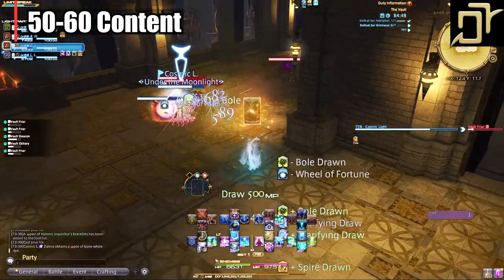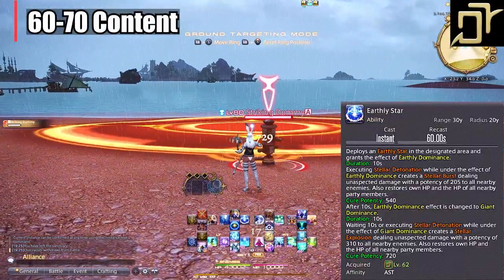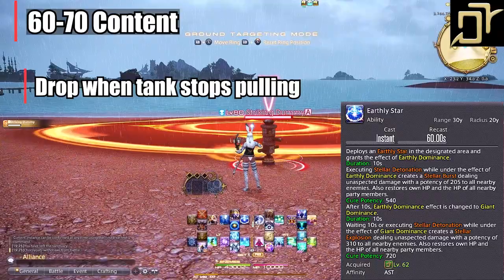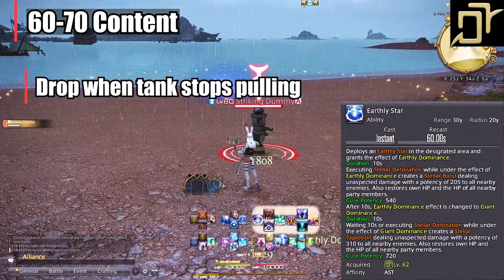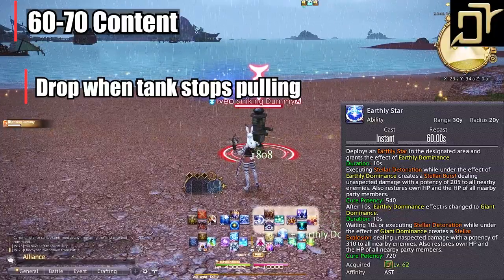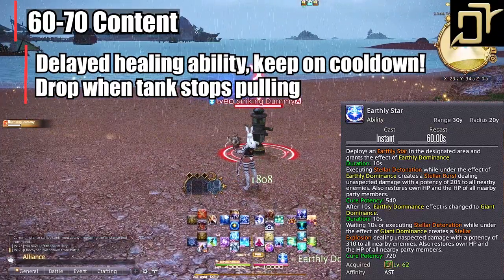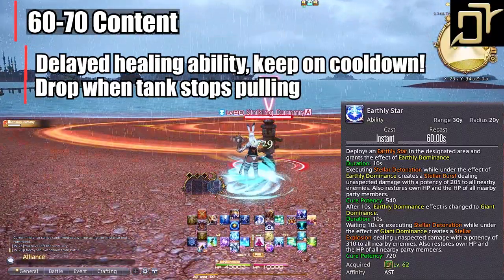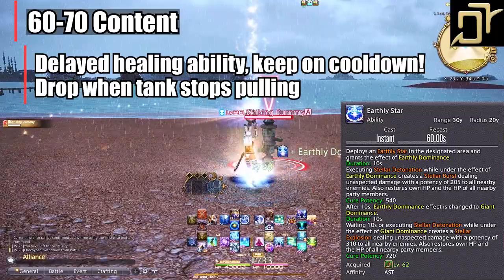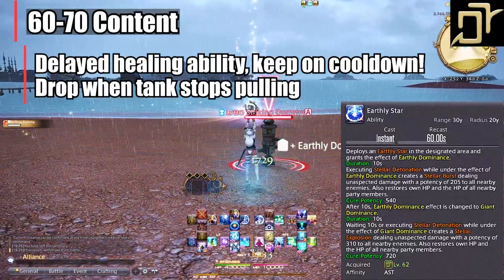Level 62, Earthly Star. We're now getting into the cool thing about Astro — delayed healing and attacking. You cast this ability and it puts a giant ring on the ground with a timer. You can activate it or let the timer run out. You almost always want to let it upgrade after 10 seconds for bigger damage and bigger healing. Use it as a big burst heal and damage on tank pulls. Most tanks pull two mobs — as you approach the second mob, place Earthly Star where you think the tank will stop. Because of the huge range update, placing it in the center of the enemies is usually fine. As the tank's health drops, detonate it for a huge heal plus damage on enemies. Keep this on cooldown at all times during pulls and boss battles.